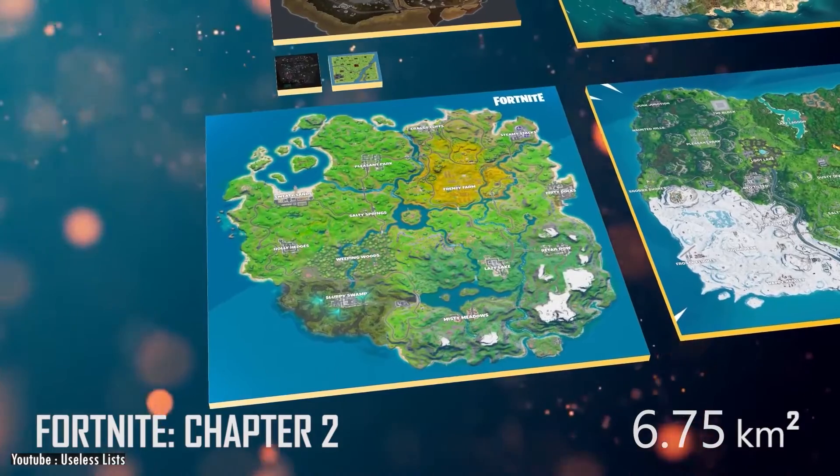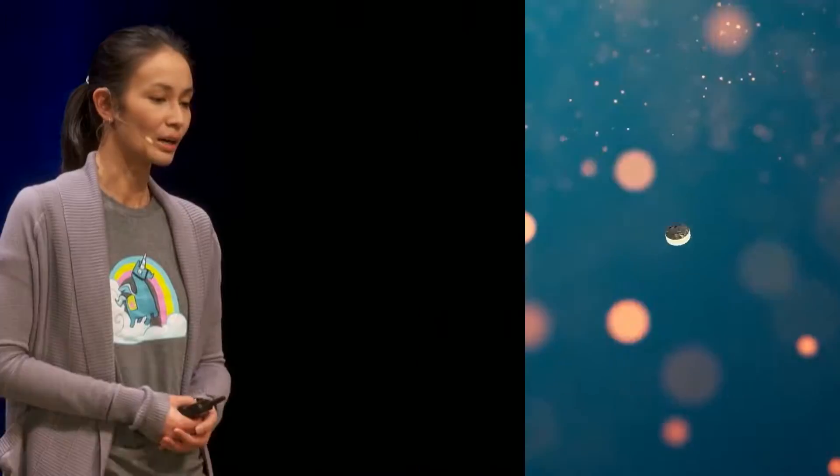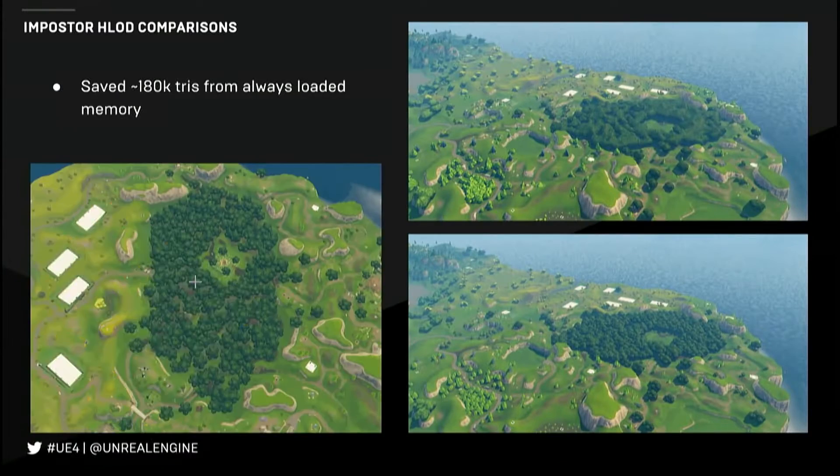They started by evaluating how to do a traditional mobile port of Fortnite. Do we create a different map with a different content team? Do we import the same map but reduce the density or the quality of the assets? Do we take the same map and just cut up a smaller portion of the map?